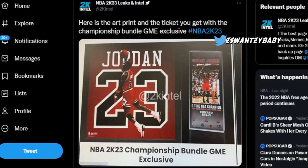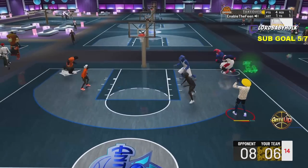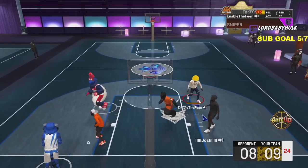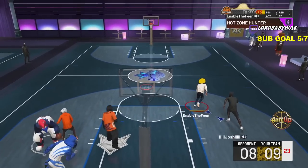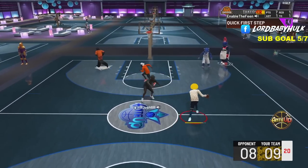2K Intel tweeted this. In my video before this I went over the $200 edition. The $200 edition includes two items — this is why it costs $50 more. Let me know if y'all are gonna get this. There's an art print and then some type of card. Yeah, this is the extra $50. I blew it up for y'all and I don't know how this is worth $50 more. I don't know, 2K — y'all are tripping. Is anyone gonna get this edition?